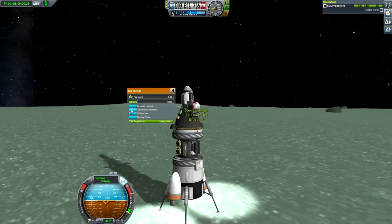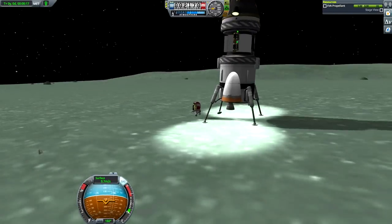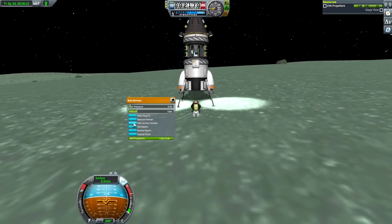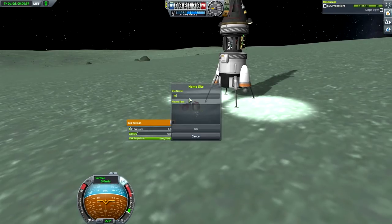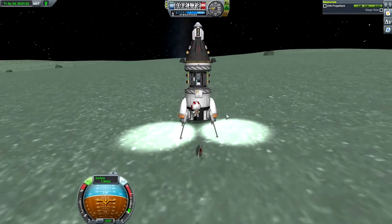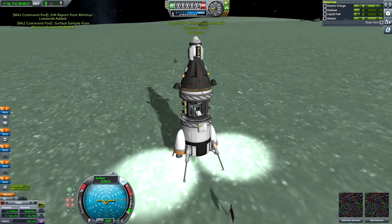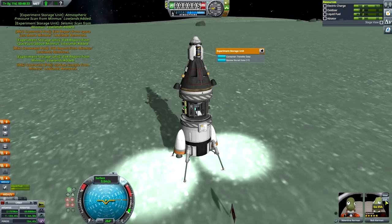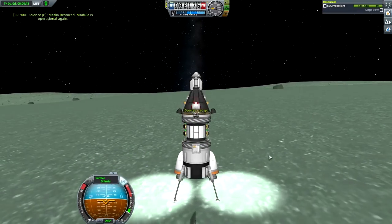Three, two, one and touchdown! Perfect landing Val, if I dare say so. Crew report, lowlands — wonderful. Mystery goo lowlands — thank you. Seismic broad, pressure, materials bay — thank you. EVA report, thank you. Surface sample — not the stool sample, the surface sample — yes, thank you. Alright Bob, Minmus lowlands conquered as well, thank you. Lowlands are similar to flats? I don't know what you've been drinking — no more juice for you. Let's board and get everything into the container. EVA restored experiments — we might still use them.